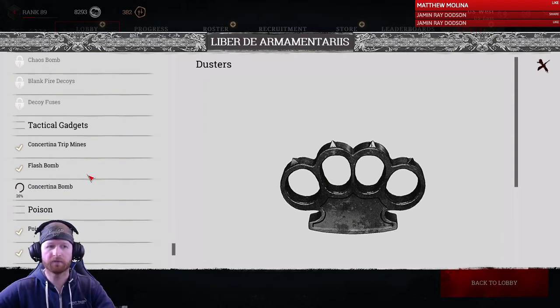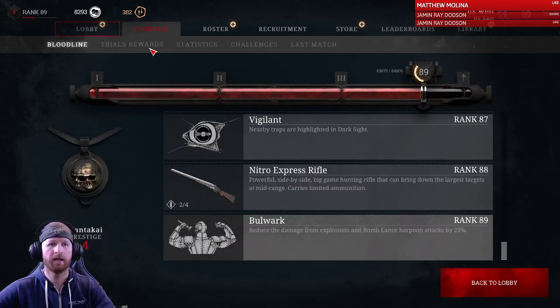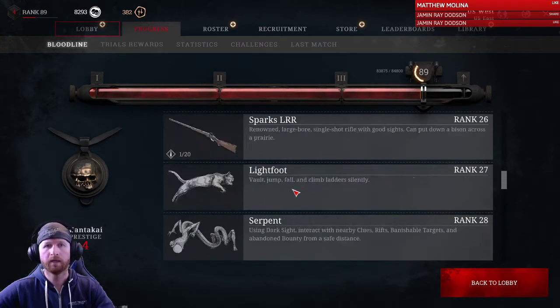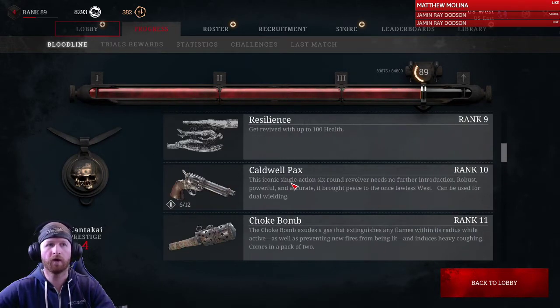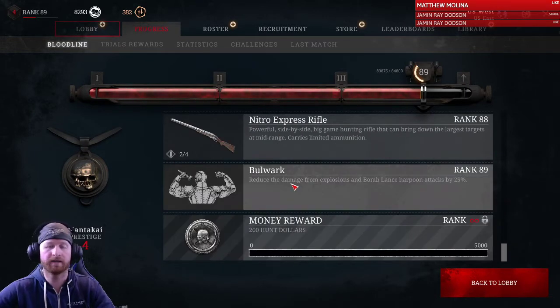Play around with the different gear. When you first start, you'll have a limited amount until you unlock them. As you go up your bloodline, you will unlock more weapons and gear. You can continue to do this until you get to top rank, which is level 100, at which point you can either prestige and reset to start again and unlock everything for the bragging rights, or keep access to all of it and just keep playing.